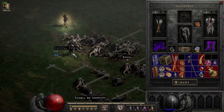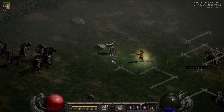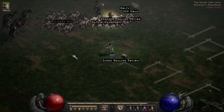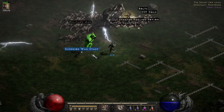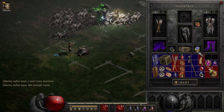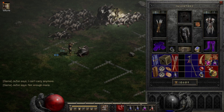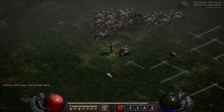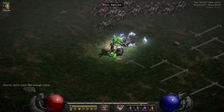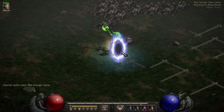This is a four open socket crystal sword — it would have been cool, and we could have kept it as a base for Spirit. That's what I was thinking of — Spirit runeword. Alright, let's go back and sell some of our equipment.